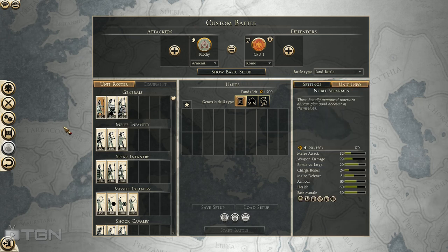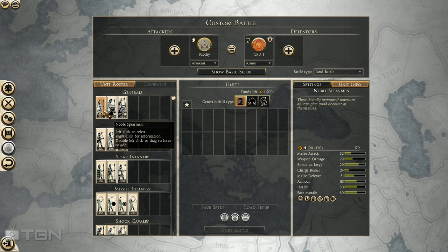These Noble Spearmen are new — not sure if we've seen them in any other faction yet. Not a particularly powerful unit in an infantry fight, but they hold their own and do pretty well against cavalry. It's a good way to put your general somewhere he'll be most protected. Good armor, good defense, a decent charge bonus. You can put them in square formation, though they don't have hoplite phalanx.